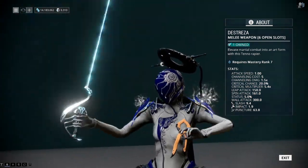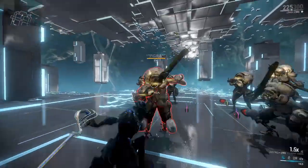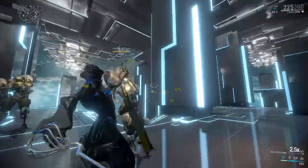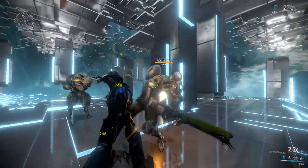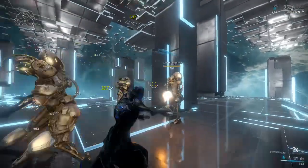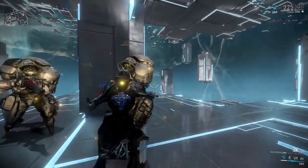Now the Destreza has a very curious stance, in the form of Volpine Mask, where the first attack of every move always forces a slash proc. Very handy, since it can't make up for the fact that this weapon's status chance is really low. Usually what happens with these types of weapons when you face heavily armored enemies is that the damage dealt is mitigated to the point where it's almost none. Volpine Mask circumvents that.